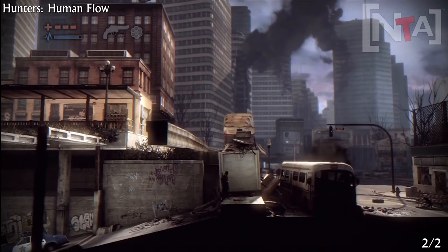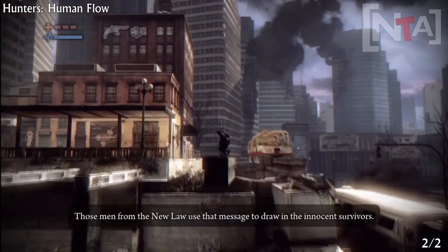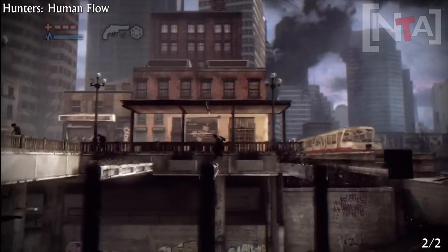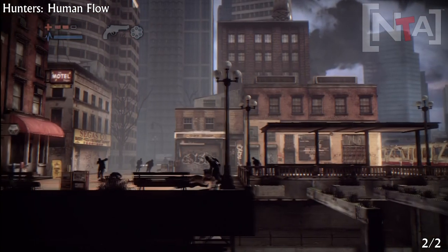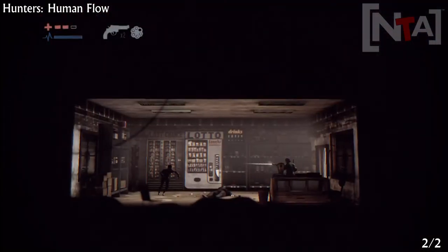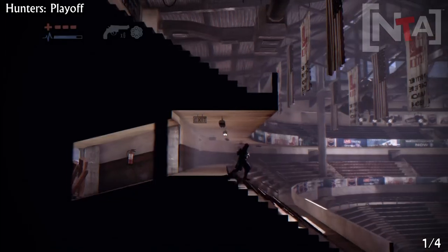So once you finally get outside, you'll come to this area. Don't continue on to the right — make sure you turn left and start jumping over these platforms here. Once you reach the exit, go to the door to the far left and you'll find the next collectible in that area. The place I'm teabagging right now is where you will find the collectible — just keep a lookout, you'll find it.